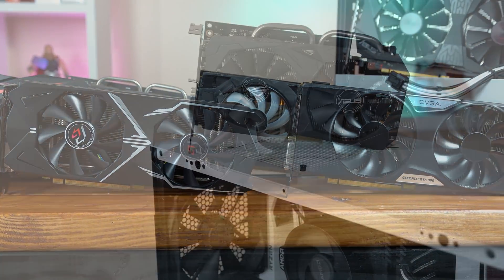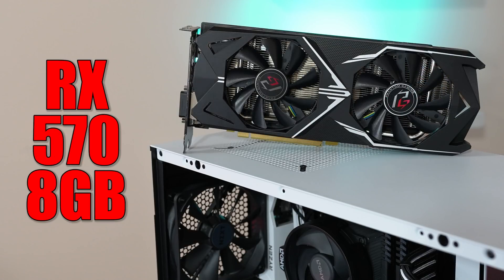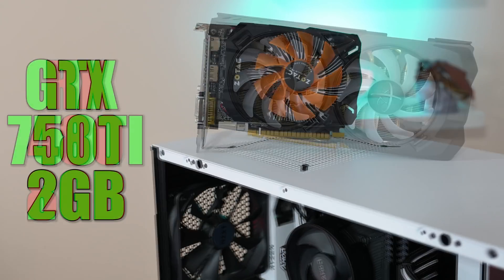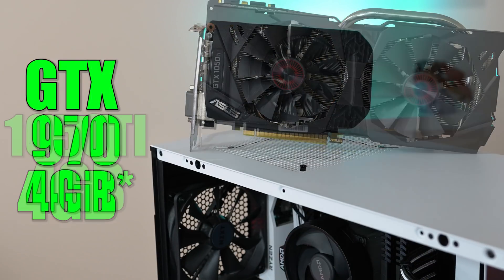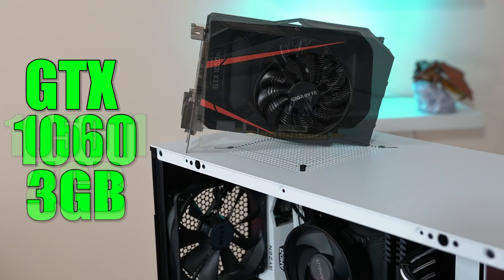For the AMD side of things, we have the RX 460, RX 570, and RX 480. And over on the Nvidia side we have the GTX 750 Ti, GTX 960, GTX 970, GTX 1050 Ti, and finally the GTX 1060.